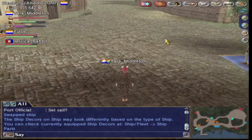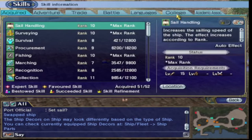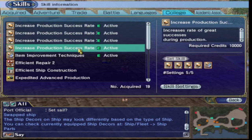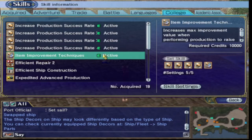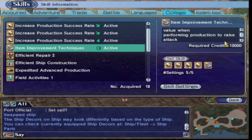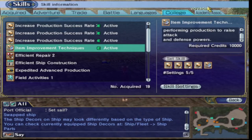I can only strongly advise having the ship skill — it's something I use. As well as the Oxfords: we've got increased production success rates, and there's another Oxford called Item Improvement Techniques. If you read the description, it increases the max improvement value when performing production to raise attack and defense powers. You really want that Oxford activated as well.